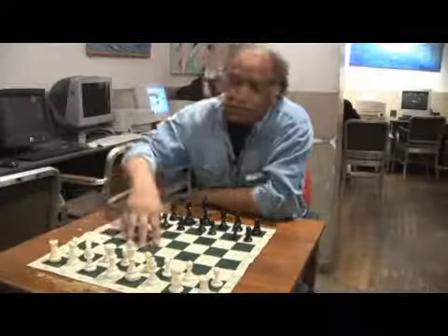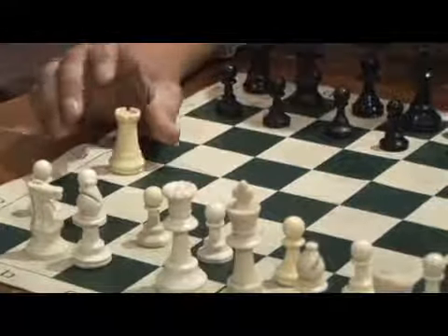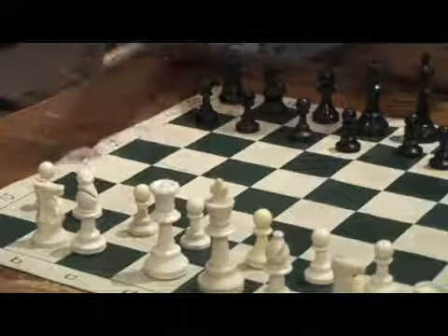My name is Mike Powell and I'm here at the Chess Forum to introduce some basic moves in chess. All of the pieces that sit on the lower rank are referred to as men, and the last piece is called a rook.